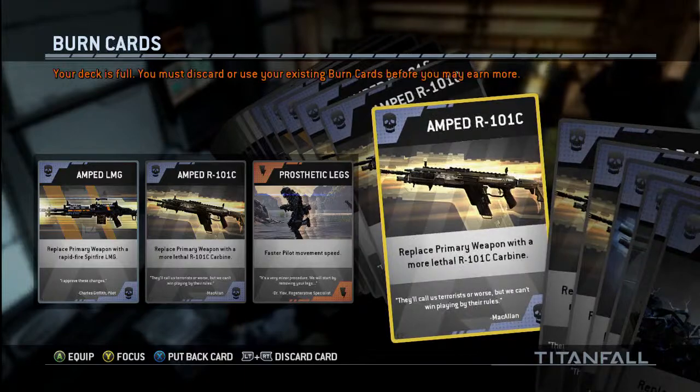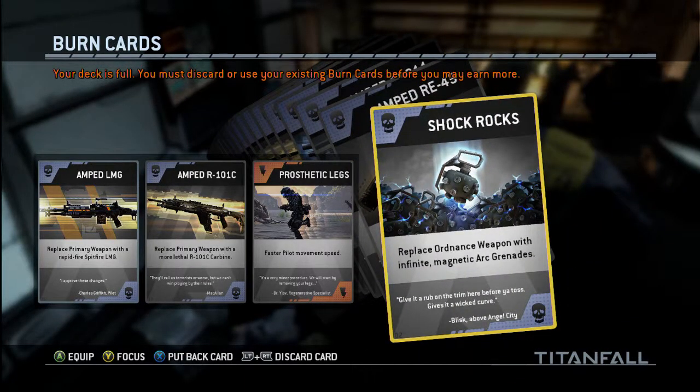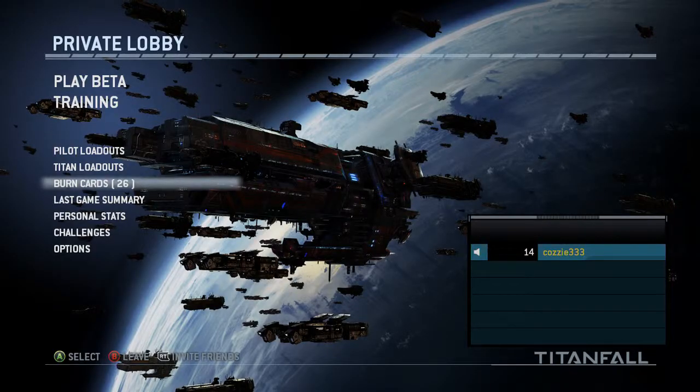You can use up to three burn cards per game. When you die, press Y to pull up the burn card menu and choose which one you want. I'll be honest — I haven't used many of them, which is why I've got so many stacked up and my deck is full. But they're a really good thing to be using.